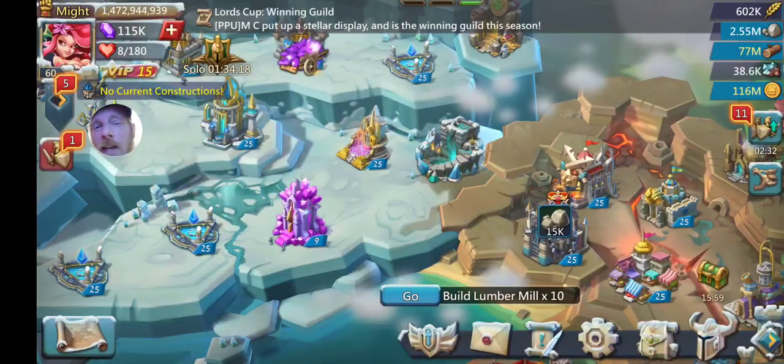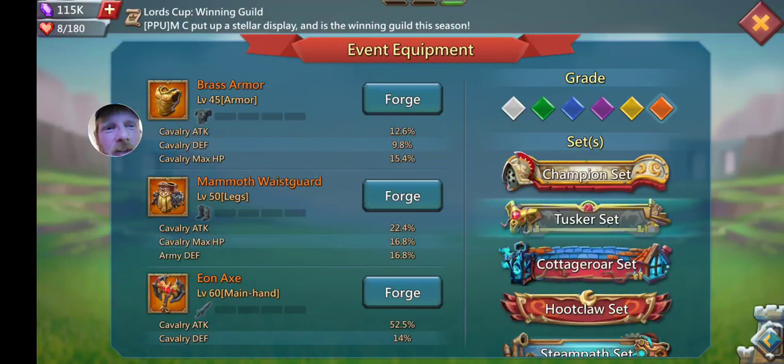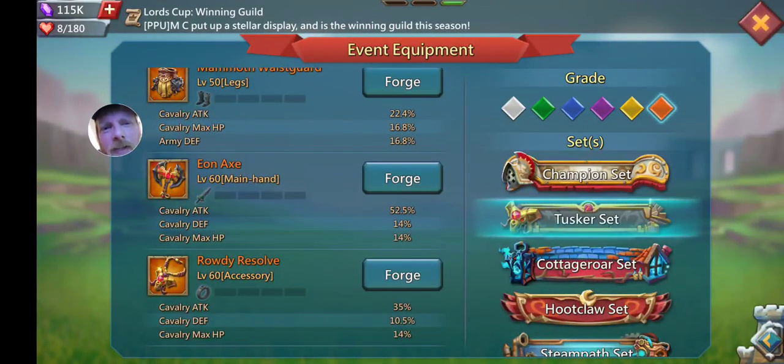First thing we'll go to is the gear coming out with these new monsters. We'll jump into the event equipment right here, and you'll see the Tusker set — four pieces are coming with it. It's pretty similar to the Kata gear, except this one is focused on your cavalry. Two of the pieces are not that great: I would ignore the brass armor and I would ignore the mammoth wasteguard. The bottom two — the Rowdy Resolve and the Eon Axe — are both good ones to focus on getting.